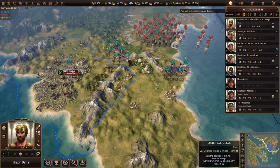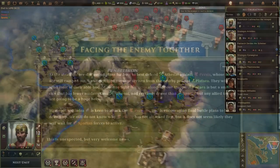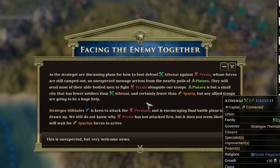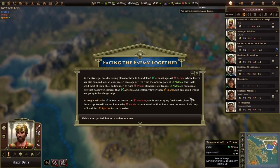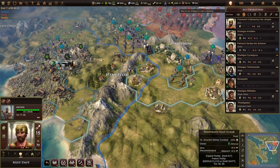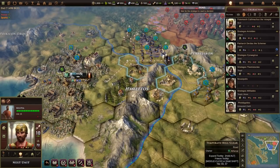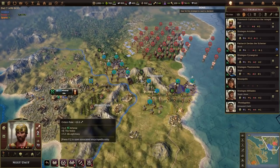As the Strategoi are discussing plans to defend Athens, an unexpected messenger arrives from the nearby polis of Plataea. They will send the most able-bodied men to fight against Persia alongside our troops. We're now in a tribal alliance with them. They've sent some quite terrible troops, but beggars can't be choosers. We move them out — there's an extra bowman we'll place behind, a militia which is quite terrible, but we're desperate. And there's a hoplite, which is actually quite good. We have a fair few troops to fight them back.